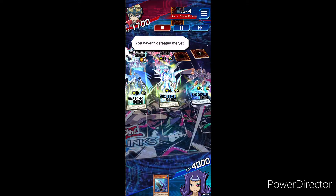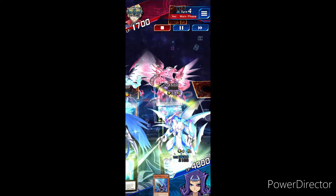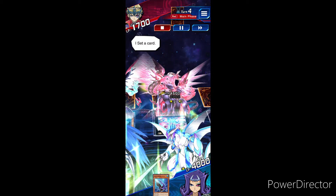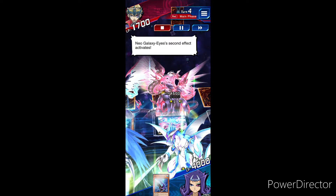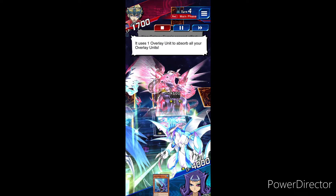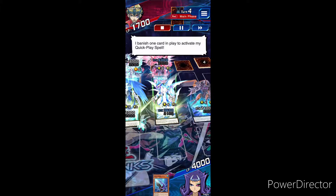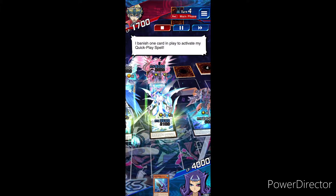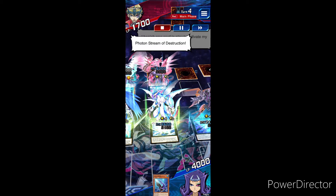You haven't defeated me yet! It's my turn! I draw! I set a card! Neo Galaxy Eyes' second effect activates! It uses one overlay unit to absorb all your overlay units! That raises its attack! I banish one card in play to activate my Quick Play spell, Photon Stream of Destruction!